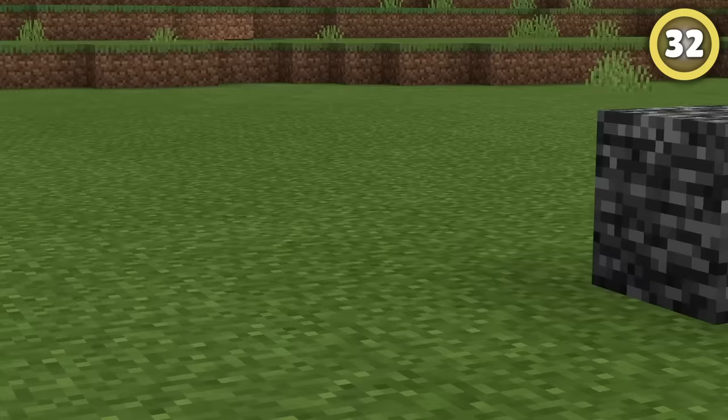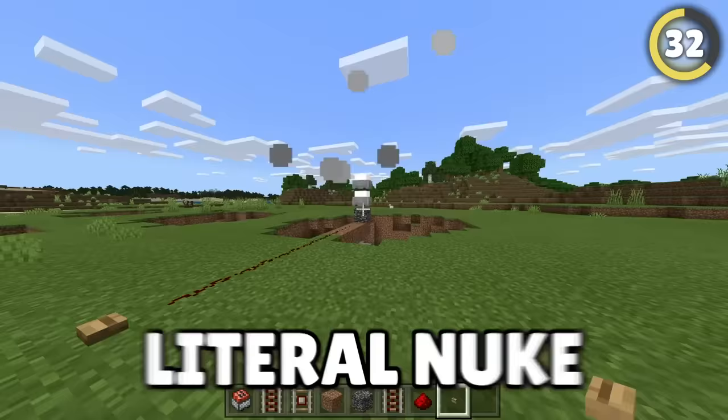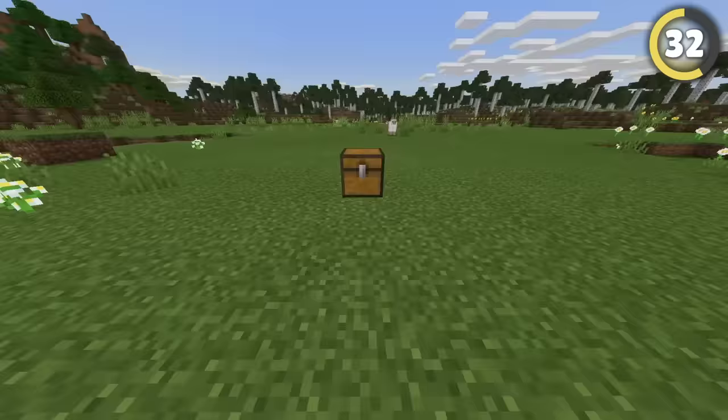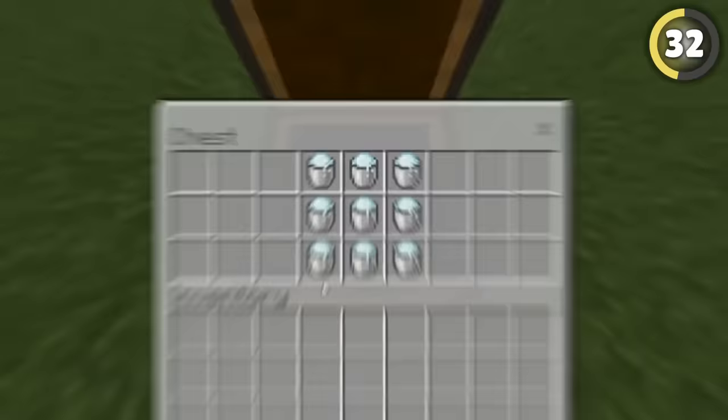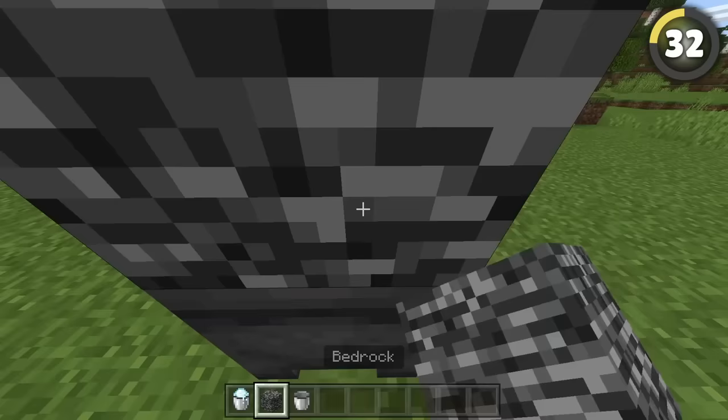When thinking of unbreakable Minecraft blocks, bedrock is first to come to mind. You can't break bedrock with lava, TNT, or even a nuke — so would it surprise you that all it takes is snow? In 1.17, if you place a cauldron, fill it with powdered snow, then place a block above it and click the cauldron, it just disappears.